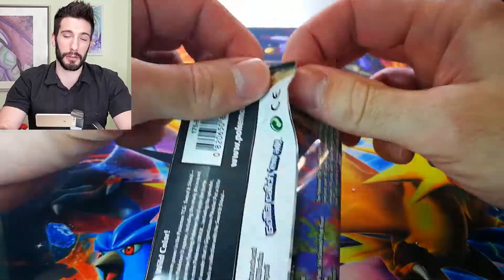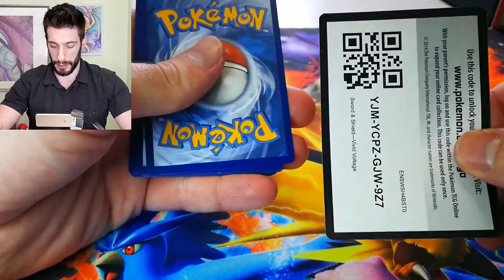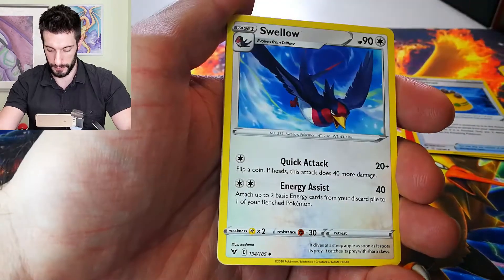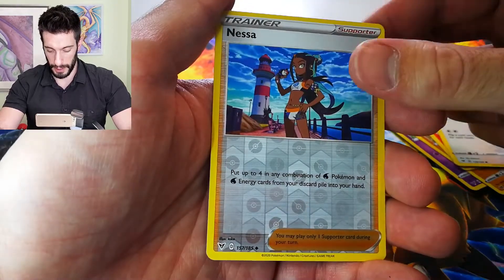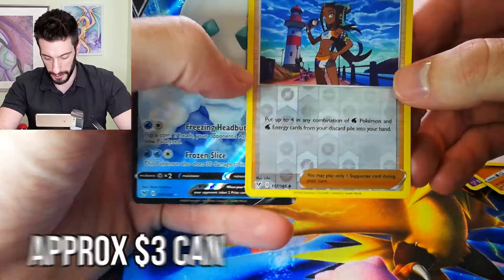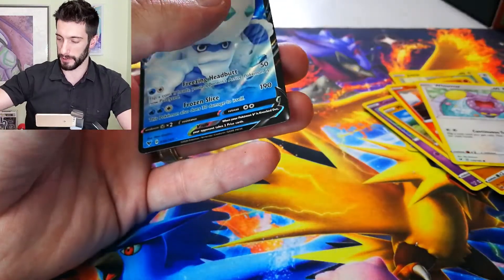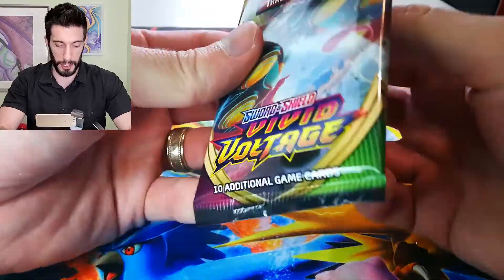Struggling with the first pack here, but hopefully we can whip through this and get some good pulls. The white card is always a good sign — let's start off with a banger. Fire Energy... Nessa! What is that, a Reverse Holo? And ooh, Full Art! Starting off with a Full Art and a Reverse Holo Nessa — I like that. So that's a pretty cool card. All right, that was our first pack and we got our first Full Art, which is always good to see.